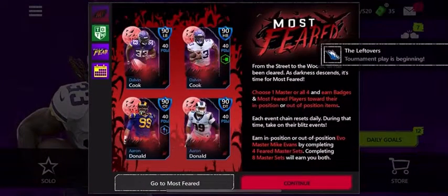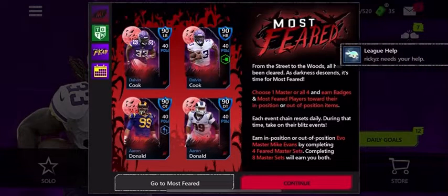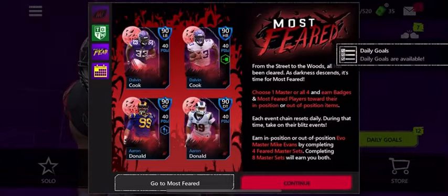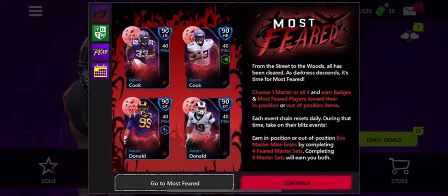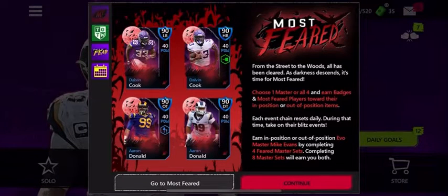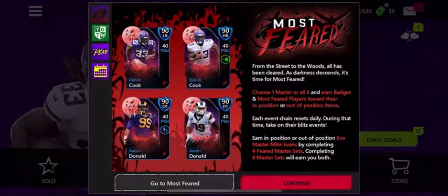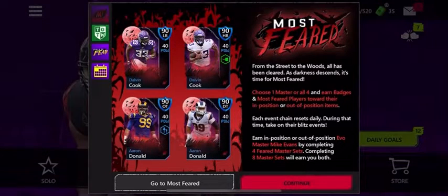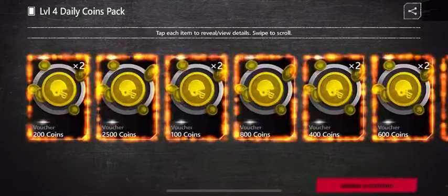Hey guys, it's Brent or BrentosPlays Madden, back again with another Madden Mobile video. Today we have Most Feared — I've been waiting a while for this. You can see the cards on screen: 90 Dalvin Cook, 90 Aaron Donald, at their normal positions like halfback and D-tackle, but there are also out-of-position cards, which is awesome. There's also a 90 overall tight end JJ Watt — it's gonna be crazy.